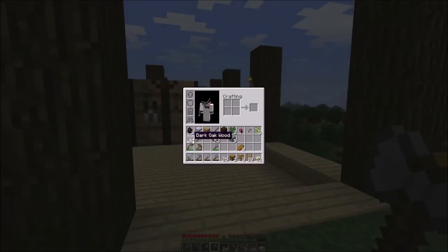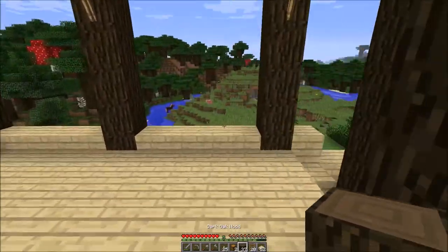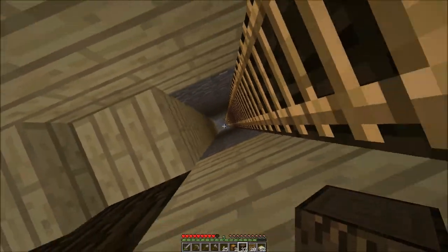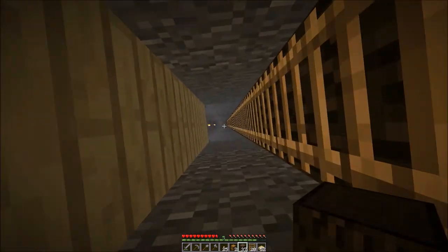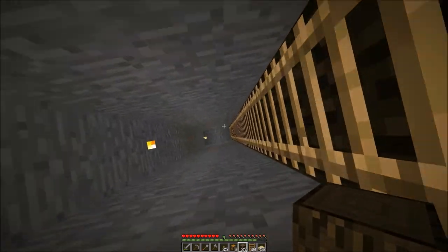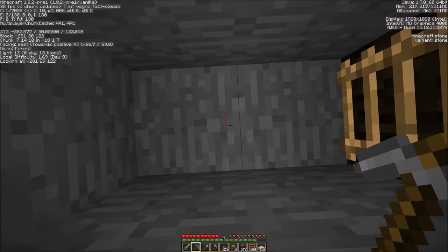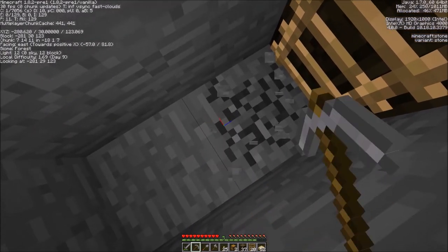Let's get this wood back into this mine shaft. We'll have a water drop down here so we don't have to make the slow descent every time. Get this back up. Have the safety trick going on.